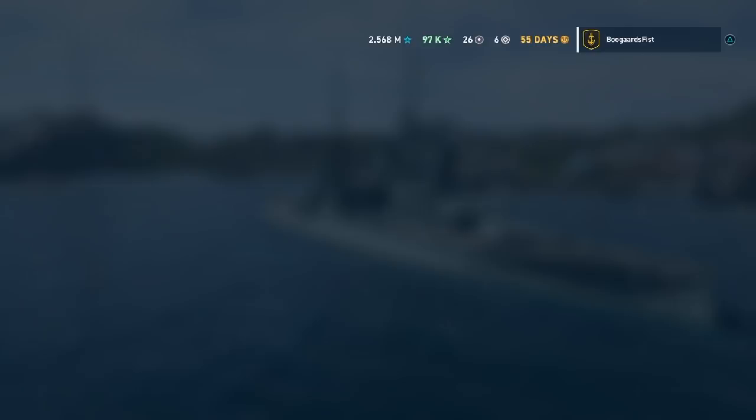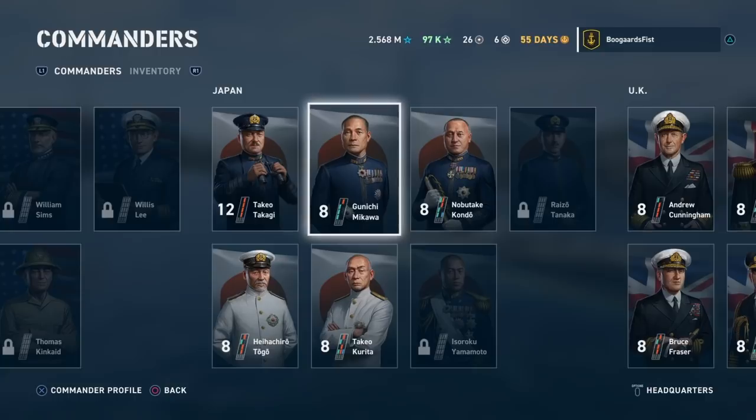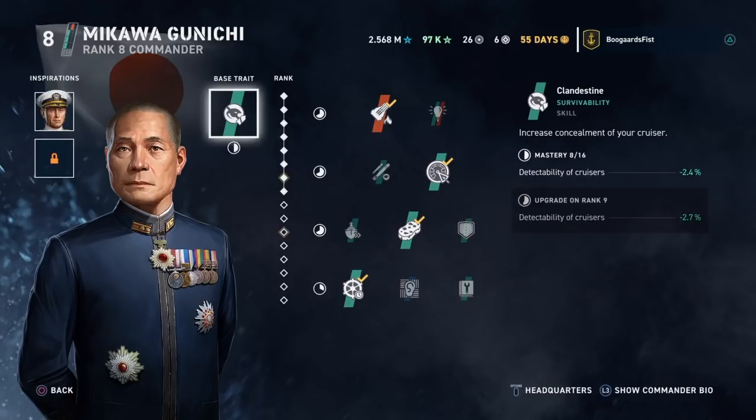For cruisers, you have Gunichi Mikawa — he's the one I currently have. I set him up as a long-range threat, kind of making him hard to hit and increasing his evasion. I think that's how they intend him to play. I use Burn It Down, Full Speed Ahead, Sponge, and Steer Clear.